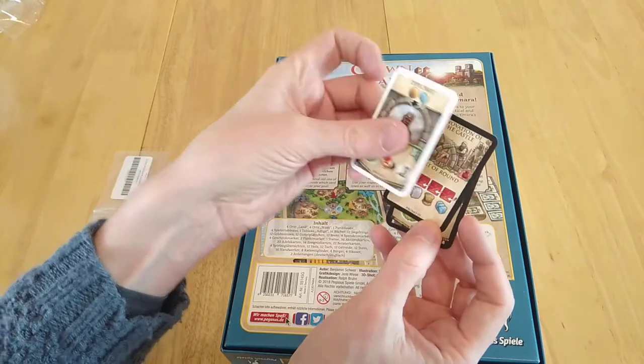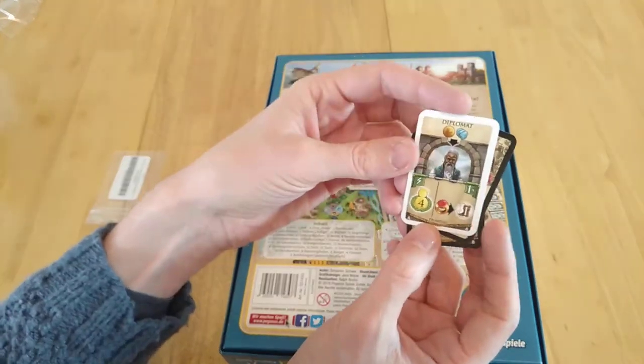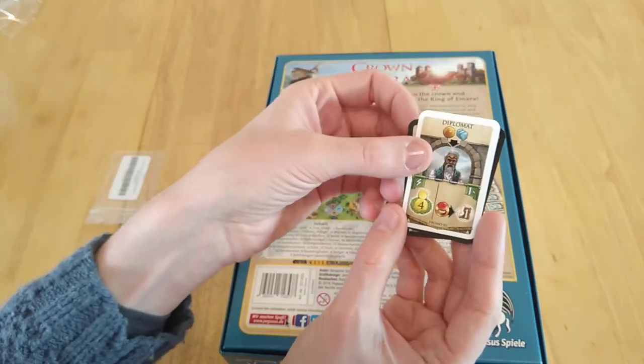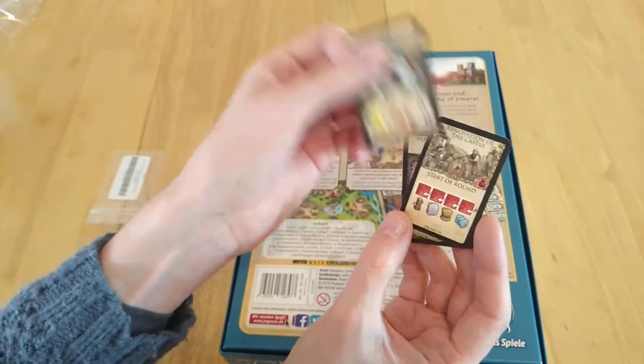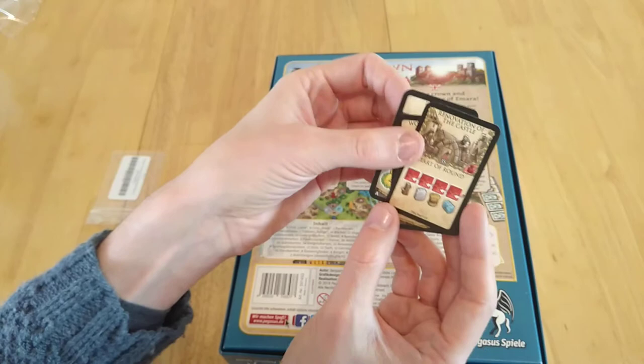So let's move on to card B. Out of interest, if you're in Germany — 'Diplomat auf Deutsch' — same word, same thing on the back. It says Promo 2. I guess it does make sense to start with that.